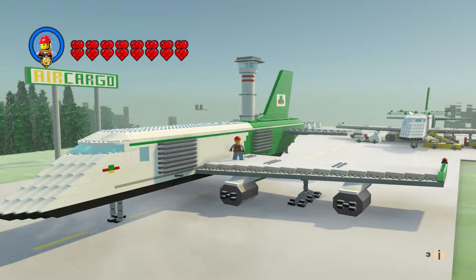Hi everyone and welcome to another episode of Customs. This is the cargo terminal. With this set you get a bunch of stuff — you get this big plane, three wheel vehicles, and a tower. So let's check this thing out.